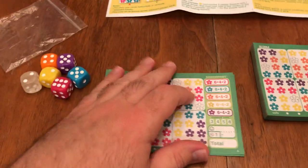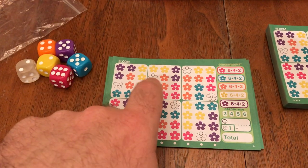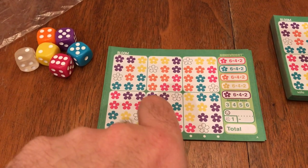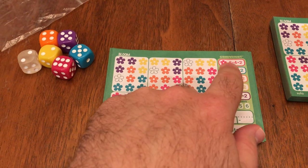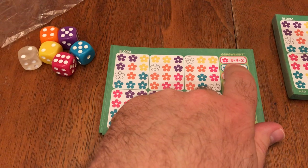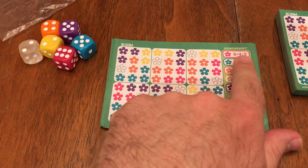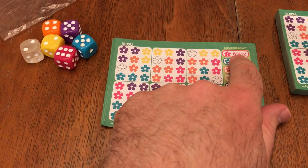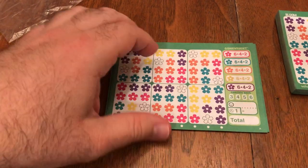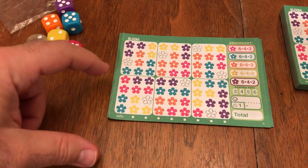In Bloom, for one to five players, what you're trying to do is race to get different flowers circled first. The first person to circle all of their pink flowers gets six points. The second person gets four points, and then the next available would be two points. You do that for all the different flower colors, and you also get points for completing garden beds.